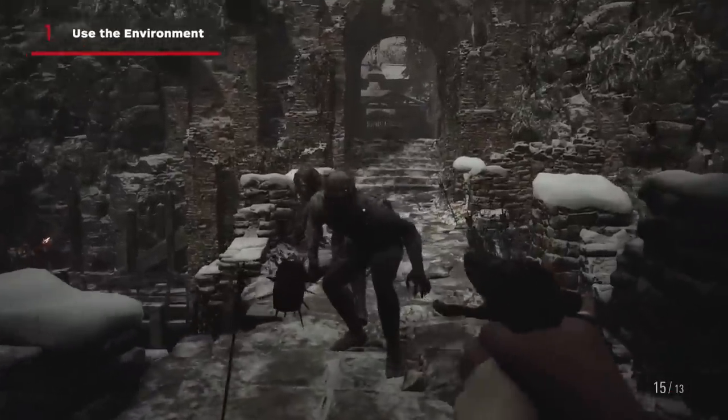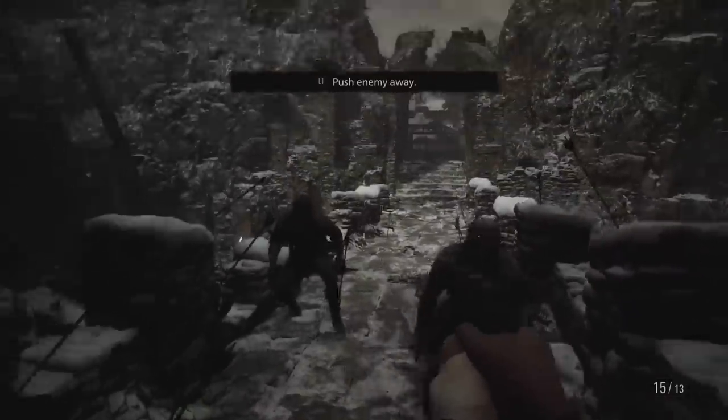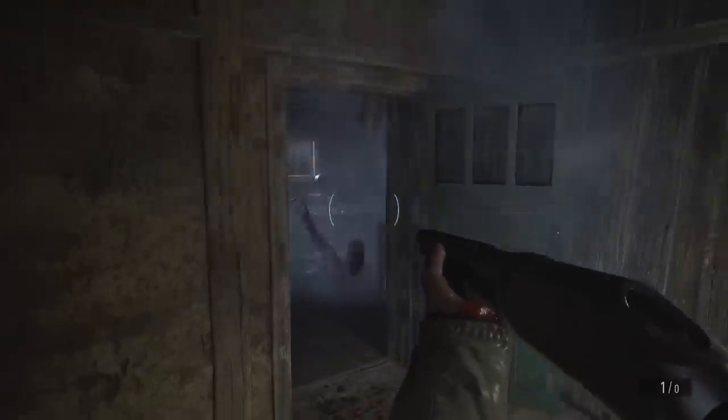Resident Evil Village will often throw small groups of enemies at you, and unlike the shambling zombies of games past, Lycans move in quick to stalk, strafe, and lunge at you. Make sure you utilize everything around you to even the playing field. Look for shelves to push in front of openings, or bags of flour you can hit to blind opponents, giving you more time to get off precise shots on distorted foes.